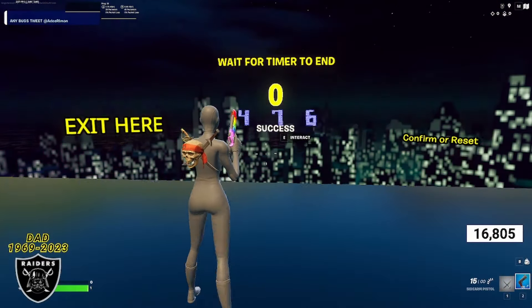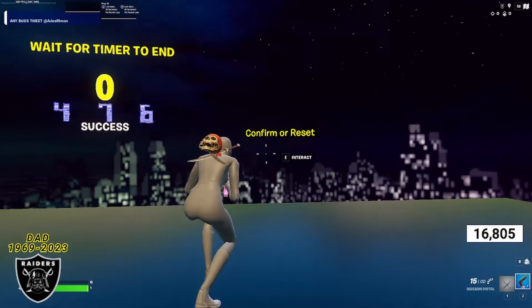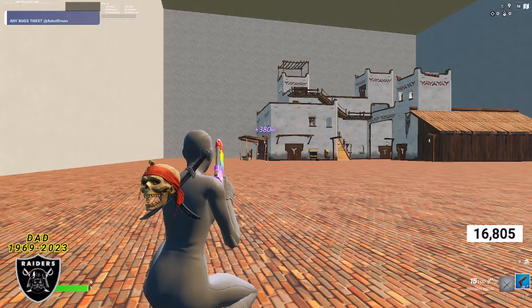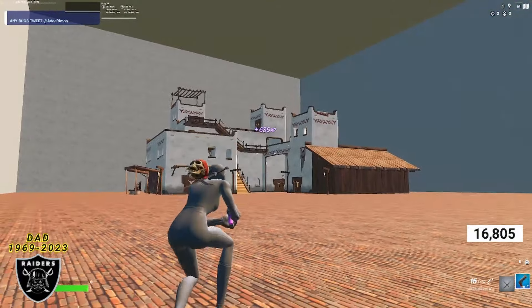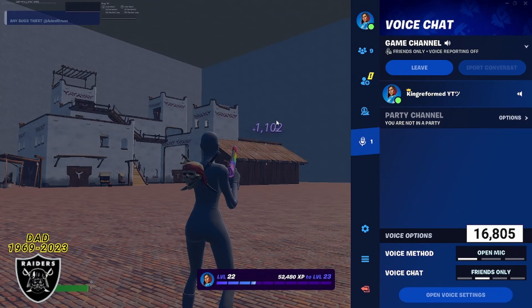If you made it this far and your timer says zero, you are now ready to get into some of the freest XP you'll see all day. Go ahead and interact with these buttons and enter the password: 4, 7, and 6. Once you do that, press confirm with the button on the right. Typing in that password and pushing the button teleports you to a completely different room with a bunch of hidden XP boosts, and it also starts your AFK XP counter running in the background.